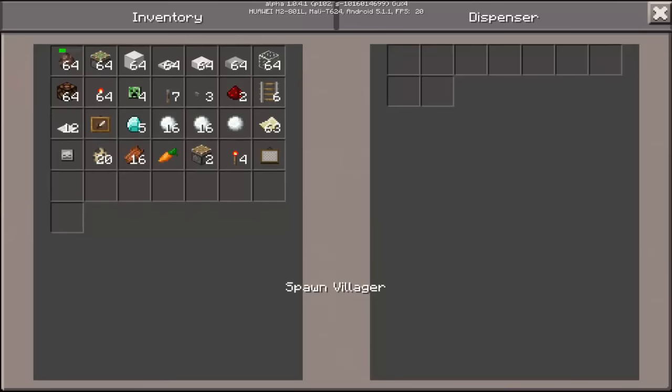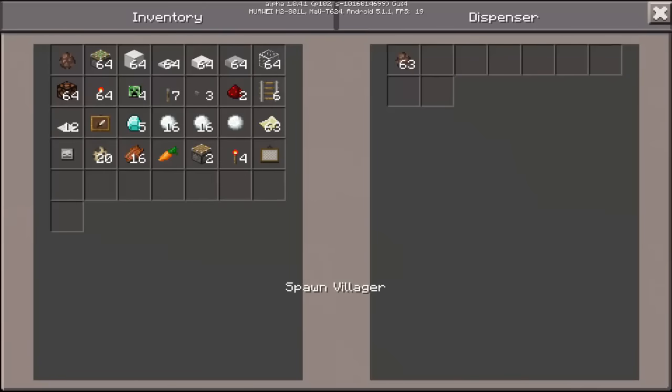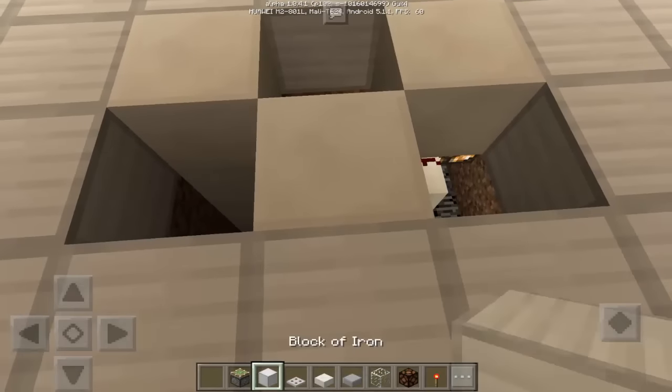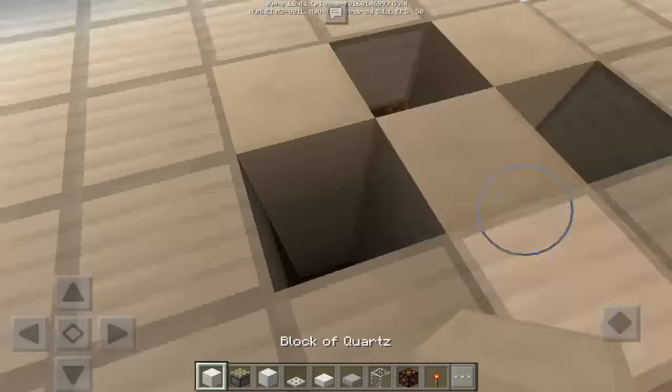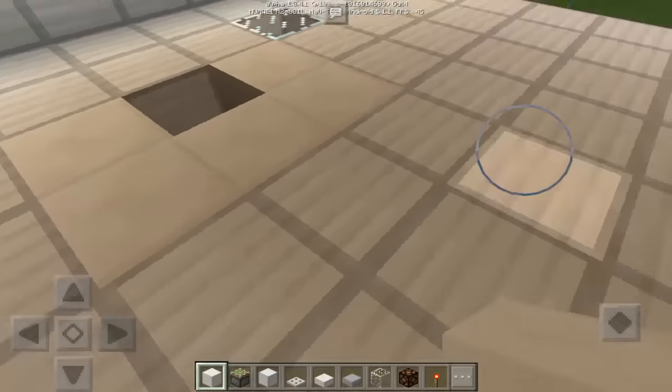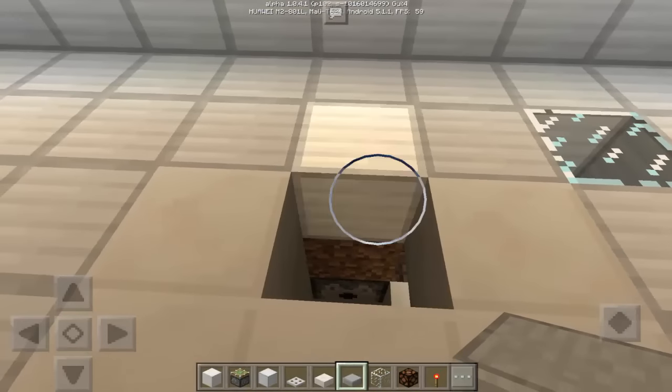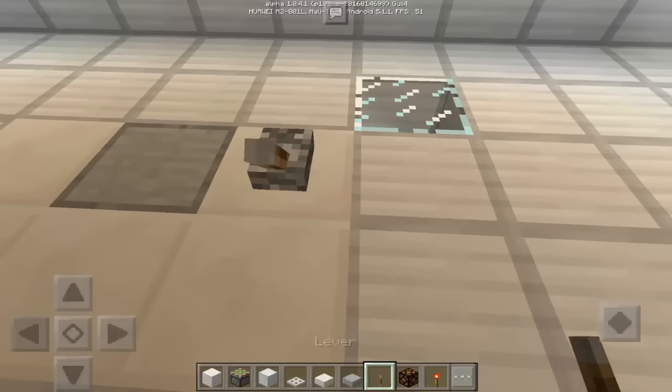We're going to put more blocks here. Inside the dispenser — as you can see I can tap it from here — we're going to put some spawn eggs of villagers. There we go. Now we can put back those blocks we removed, and this time we're going to use a stone slab here, and basically one lever here.